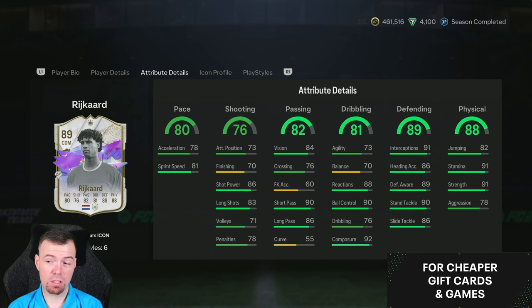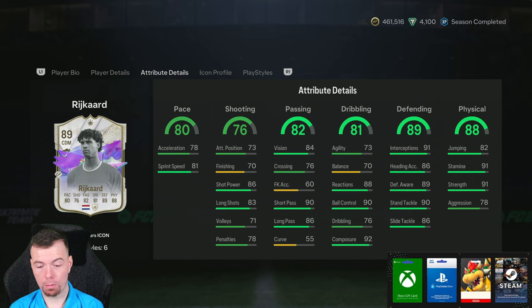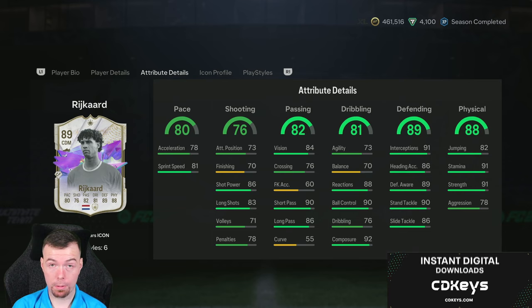So for this Ridge card — which I would 100%, one million percent say is a center back card — you're looking at around 270k total, specifically 268.6k buy-it-now. So between 260k and 280k overall. Prices are quite cheap at the moment so he is relatively cheap, but I still think it's overpriced — it should have been around 200k.